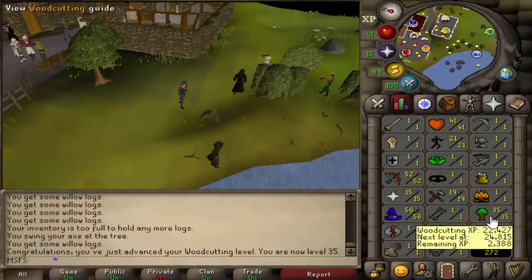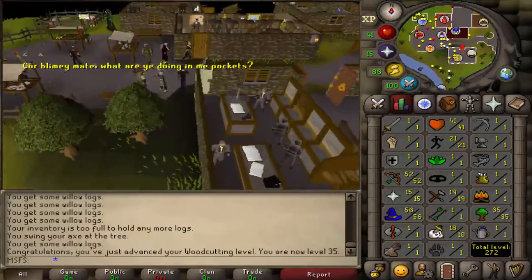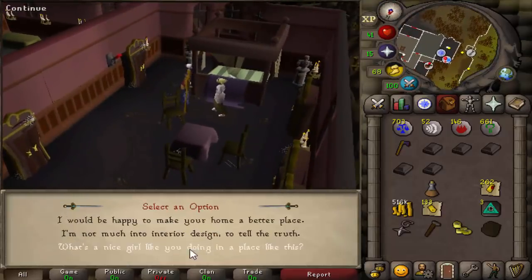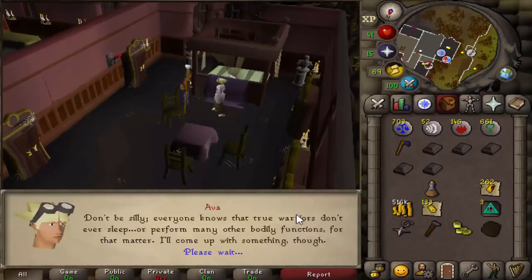I was going to get 36, but after I finish Animal Magnetism I'll get 36 from that because 36 is a requirement for Lost City. Let's go do avoes. Time to start avoes — we can bring back out our alches for this. We're also going to alch the gold bracelets that we made earlier from crafting, because they alch for pretty decent as well.